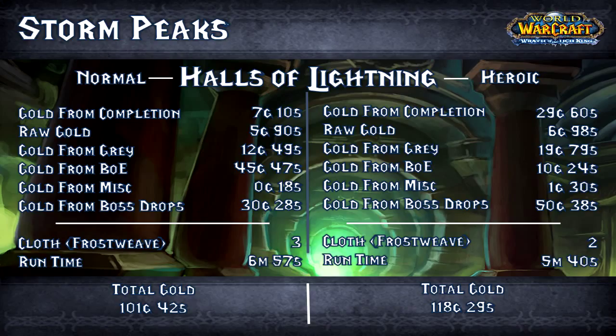As I always say, that runtime can be misleading because I haven't run Halls of Lightning in a very long time — I didn't really know where I was going or what I was doing. I was stopping and killing mobs rather than getting into big trash packs to burn down. But total gold for our normal run is 101 gold 42 silver.